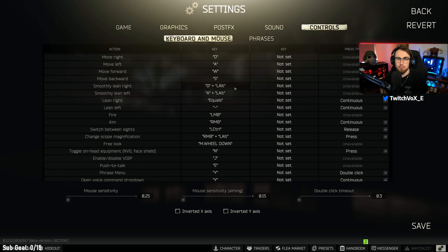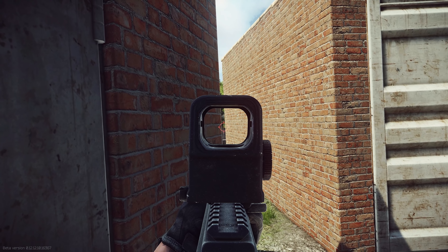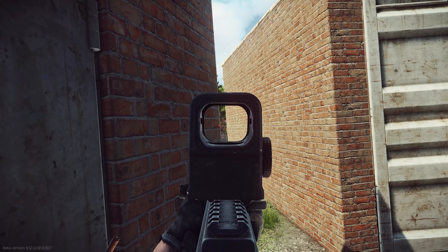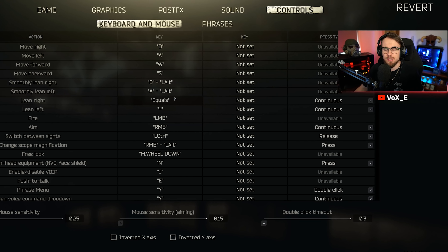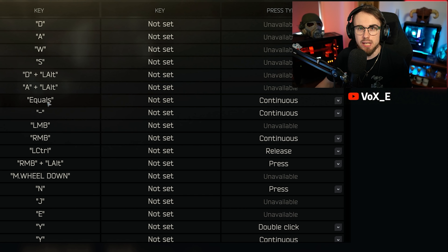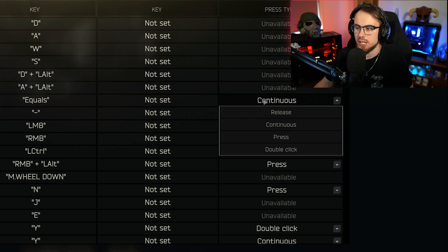Let's quickly go through the movement keys. Obviously it's the same as every shooter — you've got W, A, S, and D. For smooth leaning, if you hold left alt and hold A or D your character will slowly adjust to a lean position left or right, which is great for getting small angles. For leaning in general you need to figure out whether you want it on toggle or continuous — if it's on continuous you need to hold the key to stay in the lean position, whereas press will toggle it.